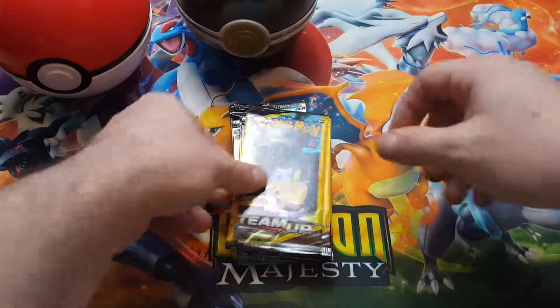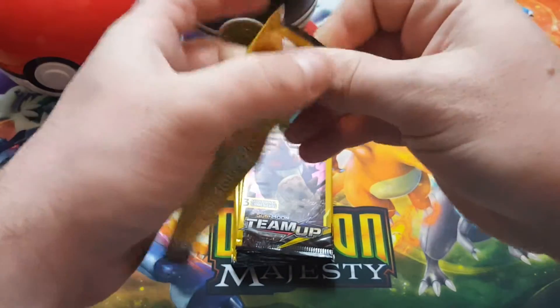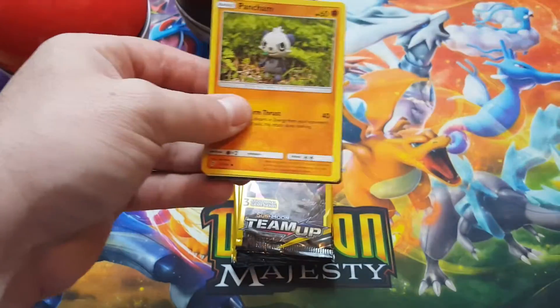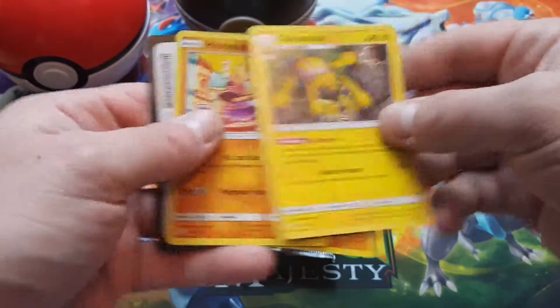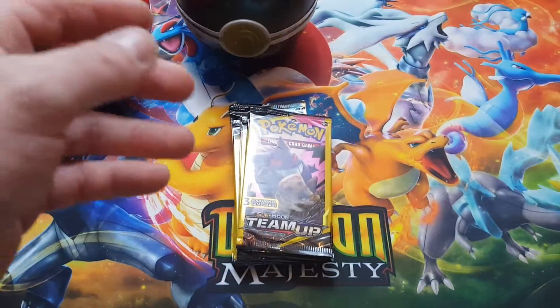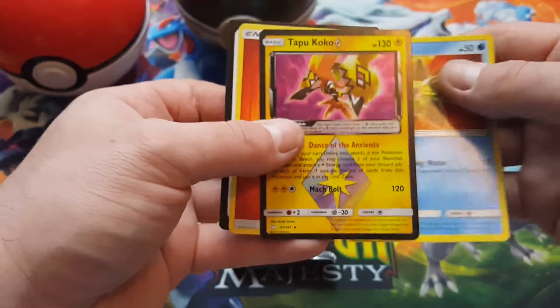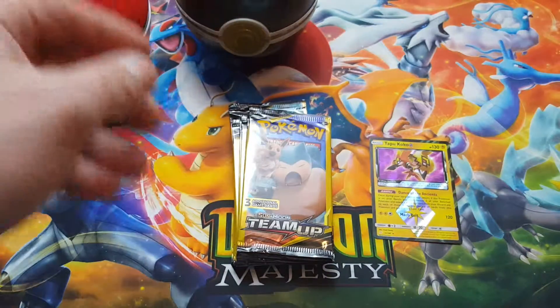Voltorb. Now the Jirachi in this goes for a lot, as does the Pikachu and Zekrom, but I'm most looking forward to the ultimate Wailord and Magikarp one because I think it's cool as hell. Galvantula — our first rare, but not what we're looking for, even though it's good. There's a rare card — it's not what I'm looking for today — a Prism Star Tapu Koko. Nope, our first hit...